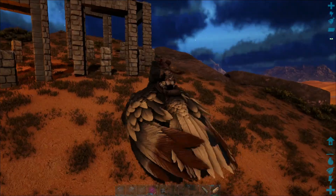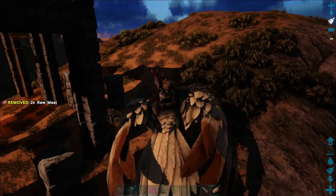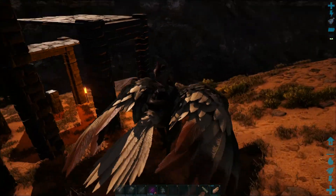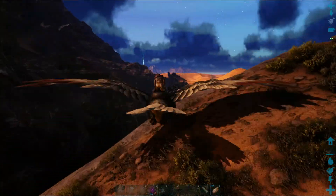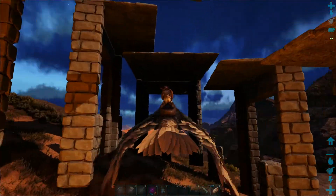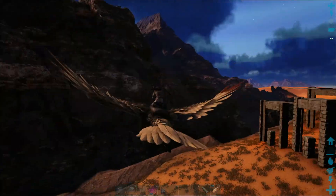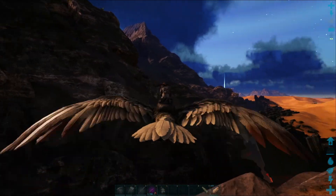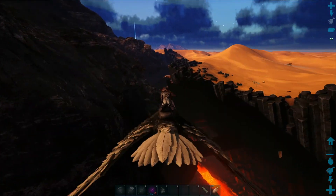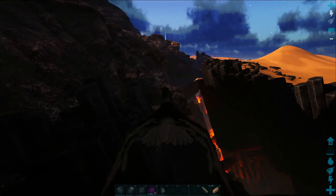Alright, here we are. This scrappy-looking piece of architecture is my idea for a wyvern trap. Quite simple really — lure it in there, make sure it's right behind me, fly through. The argentavis, as you can see, can clear it and I'm hoping that the wyvern gets stuck. Obviously it's only the females that give the milk, so if we catch a male, I'm sorry buddy but you're not going to be any use to me.